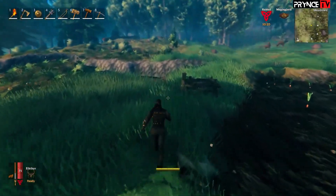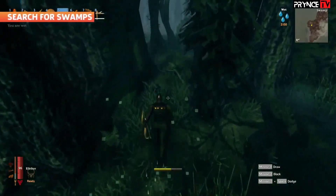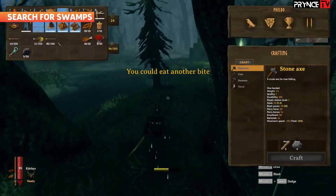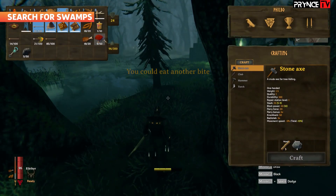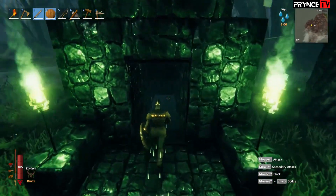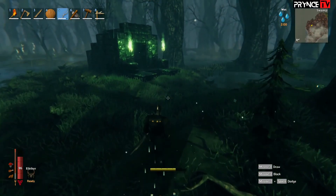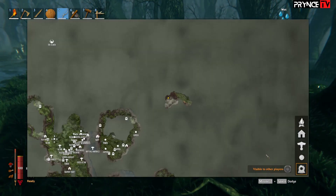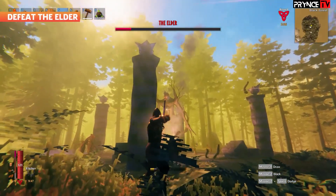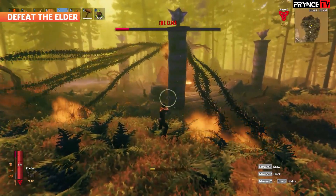You'll also want to invest in bronze weapons and a fine wood bow. Once you've got better gear, start searching for swamps. These dark areas border the ocean and are marked by sparse trees and muddy areas that are tough to traverse. You don't just want any swamp though — you're searching for dungeon structures in the swamp called Sunken Crypts. Once you've got bronze armor and a better bow, you're ready to take on your second target in Valheim, the Elder, which is the black forest boss.